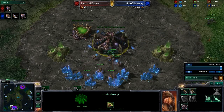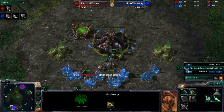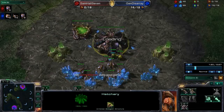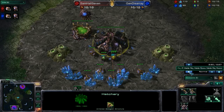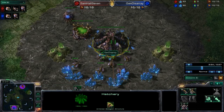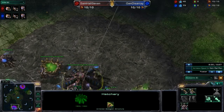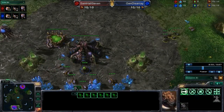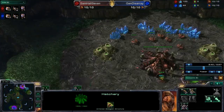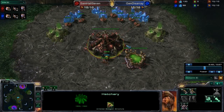But right at the beginning of that first attack, General Disarray decided to go defensive — he brought those units back to defend. This game was won and lost based on defense. General Disarray brought his zerglings back to defend, then sent them out to attack, and then brought them back as soon as he saw an attack coming — that gave him a huge lead. Had Samhall7 done the same by building a couple of spinecrawlers, he would have had a huge lead instead.